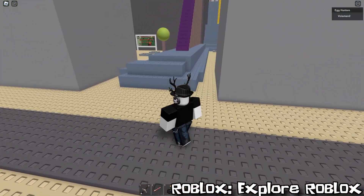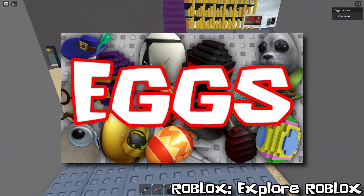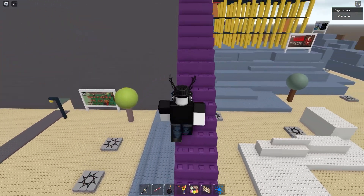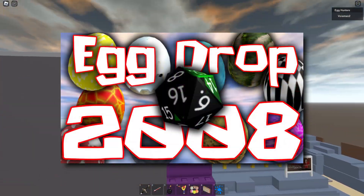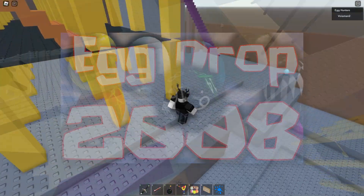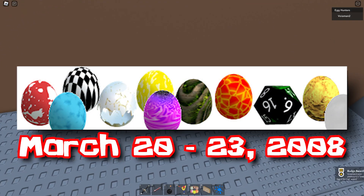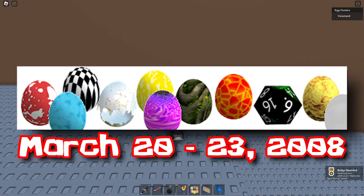I briefly talked about the extravaganza and the egg drop events in my video about the history of Roblox egg hunts, but I want to focus specifically on the 2008 egg hunt for this video. Lasting for three days in 2008, the egg drop was the first Easter event for the site, and it happened site-wide.